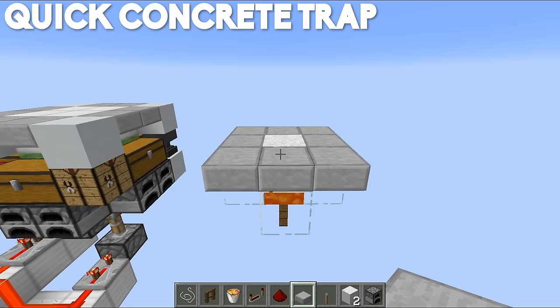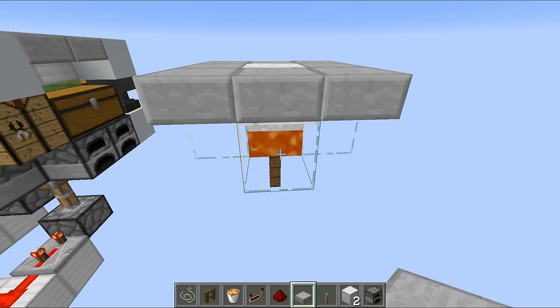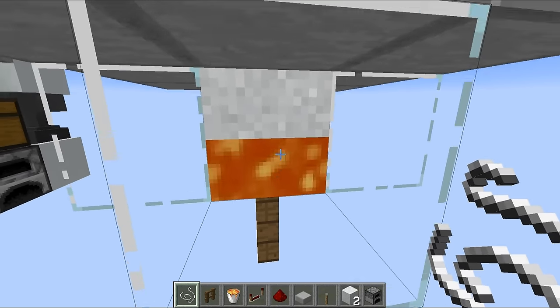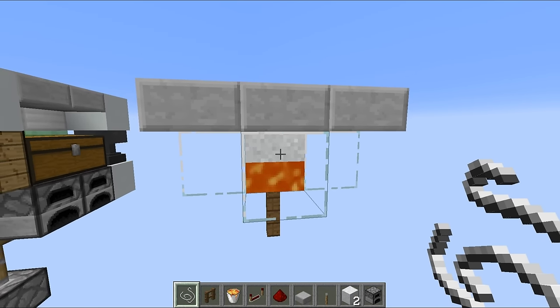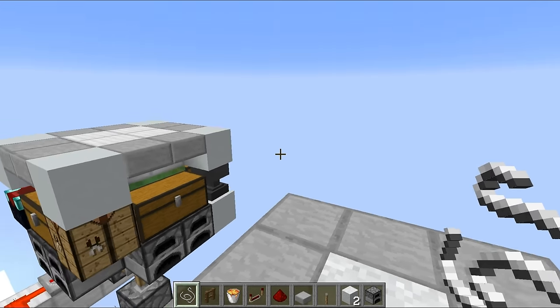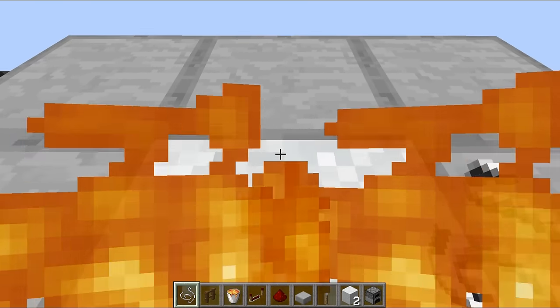The other day on Hermitcraft I was experimenting with the new concrete blocks, trying to make artworks by balancing them on TNT then exploding them upwards into the water. It didn't work, but I did come up with this little situation right here. We have a fence post with some lava on top, and then some concrete powder that hasn't quite landed — it's still an entity, just half a block above the fence post, completely level with these half slabs. Any normal player will walk over this and land straight in the lava.